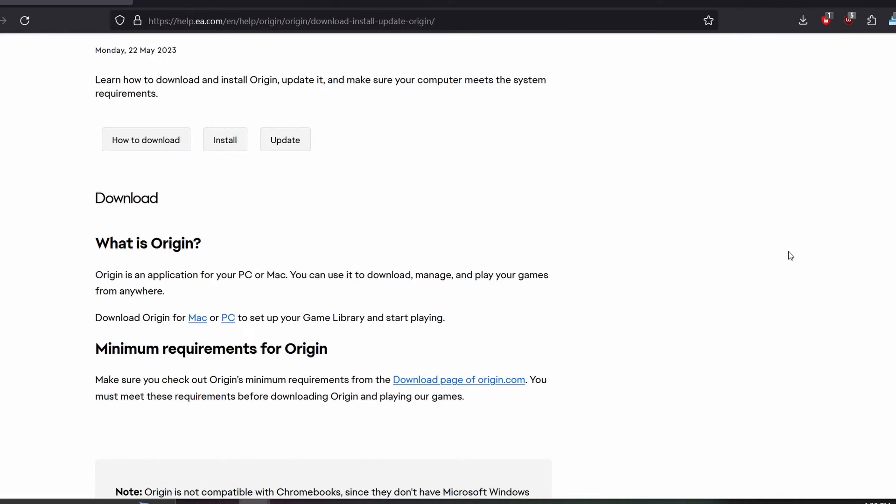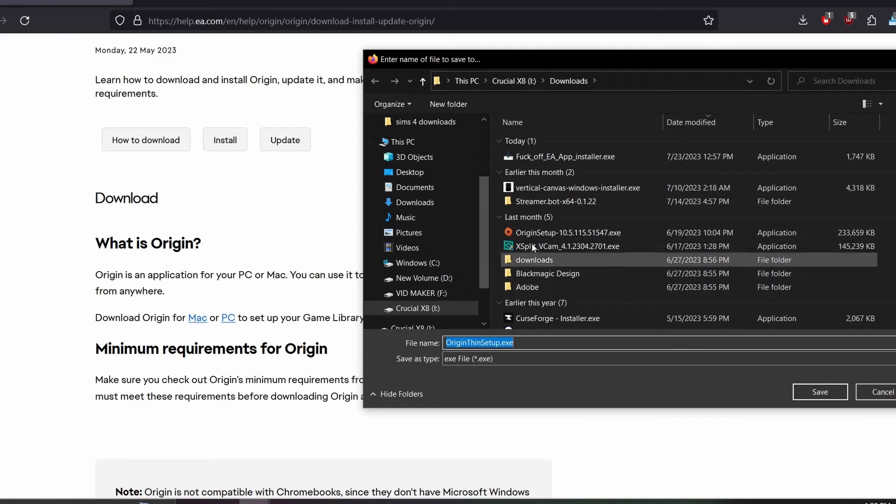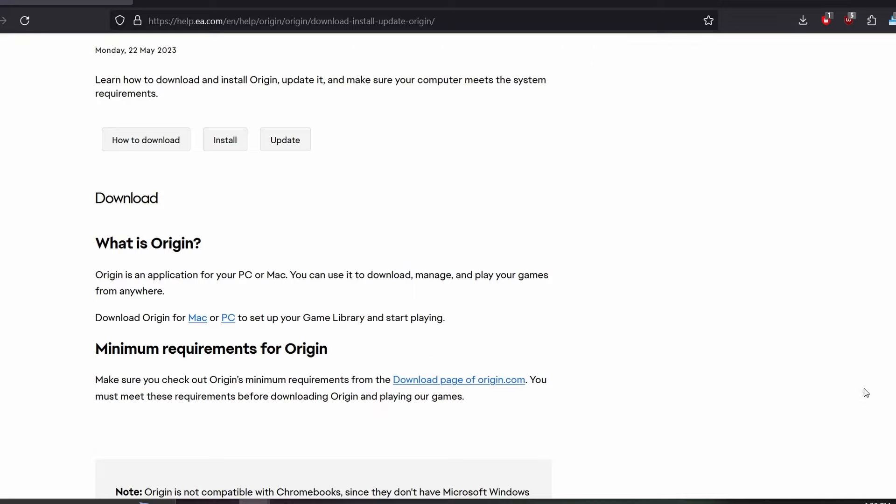You need to make sure that you have Origin downloaded. You can have an older version or a newer version of Origin. I will go ahead and link you to the official version of Origin, or you just click on PC here and it'll download Origin for you if you do not have it. If you have Origin from the last fix, that is also perfectly fine — I still have my old version here, you can use that as well.